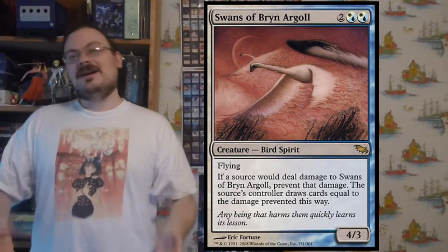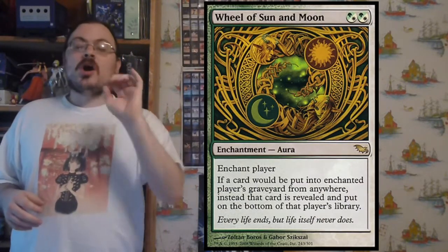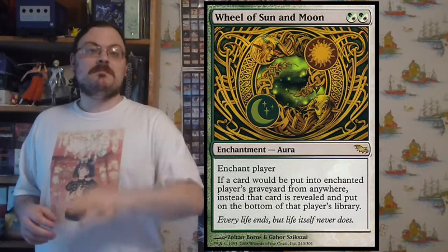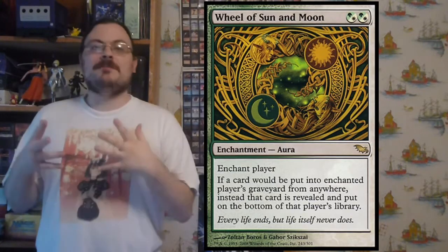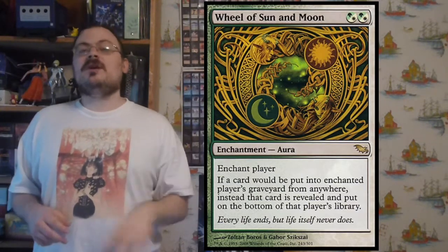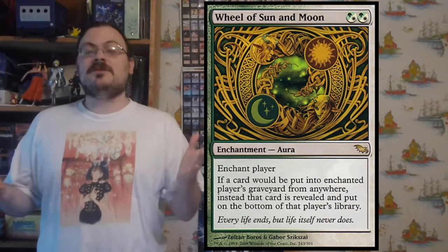Wheel of Sun and Moon enchants a player: whenever a card would be put into that player's graveyard from anywhere, instead it is revealed and put on the bottom of their library. This effectively prevents milling — if I have Wheel of Sun and Moon, each time a card would go into my graveyard it gets put back on the bottom. It doesn't remove cards already in the graveyard or prevent exile, but is a great way of ensuring your deck never runs out.